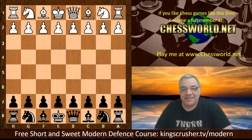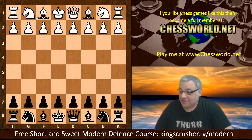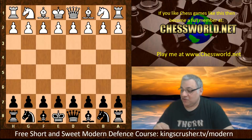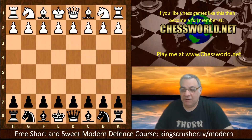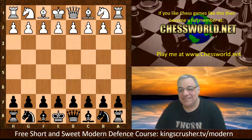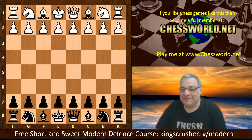Hi all, I have an absolutely fantastic game to show you today. This is a great game pick by Vekoslav Nemes, who is the author of this amazing new free short and sweet Modern Defense course — you can check out at Kingscrusher TV slash modern, well worth checking out. This game was actually played in the Austrian team championship of 2015, so maybe the players had that on their mind to play thematic openings. We have playing white Jovanovic, a very strong grandmaster, against Richard Rapport, a really up-and-coming world-class grandmaster.